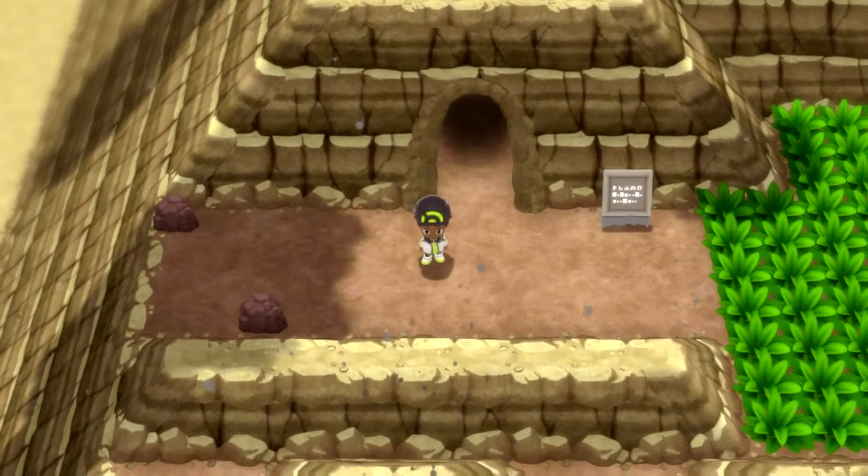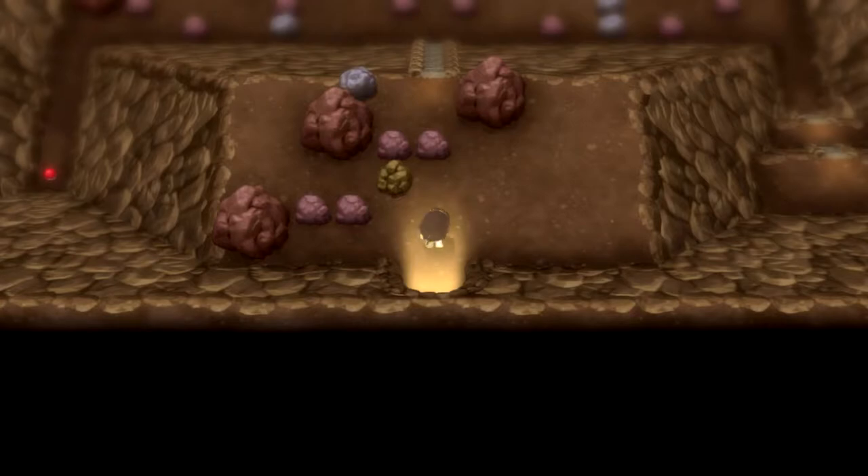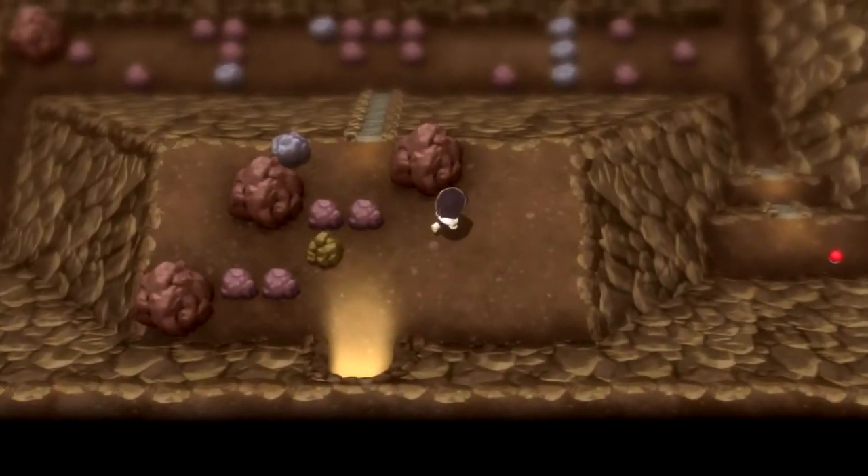What you want to do is head to Stark Mountain and look for some Slugma at the entrance inside of the cave. You don't have to go in too deep, and congrats, you have found Slugma.